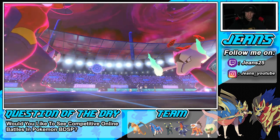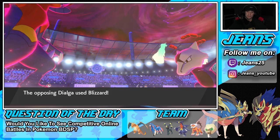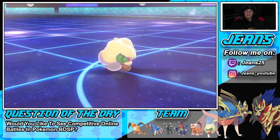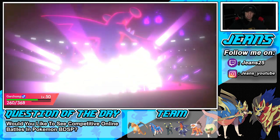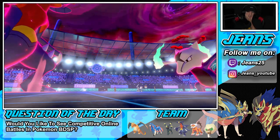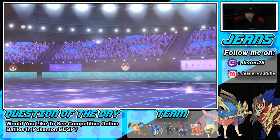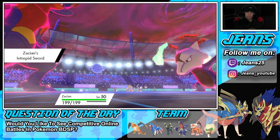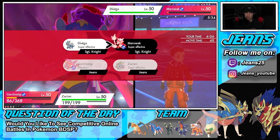These guys are living on one HP — Flare Blitz, Blizzard trying to come through but Garchomp dodges! You love to see it. He ends up dropping a Phantom Force — that's easy, we eat that up. Now this Dialga could drop a Blizzard — I don't know. What do we do with our turn? I think Max Quake would be better since he is a special attacker, that's super effective.